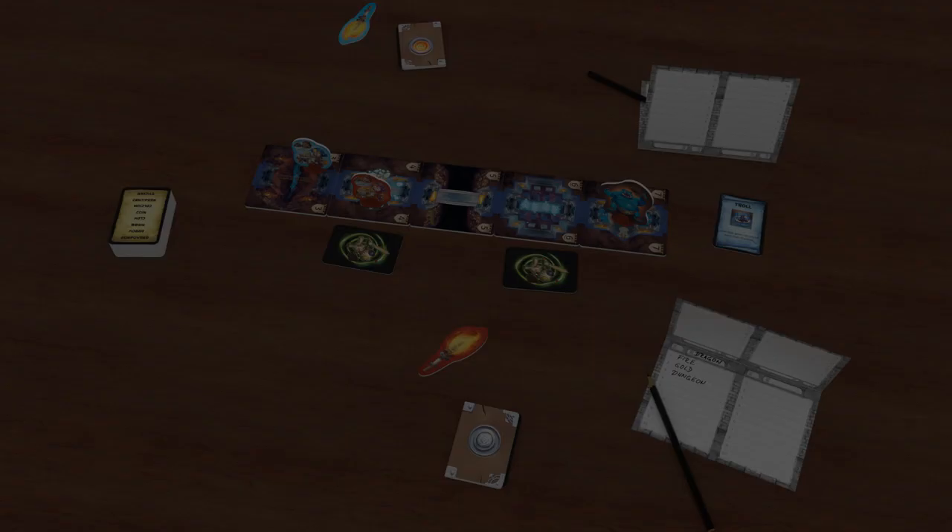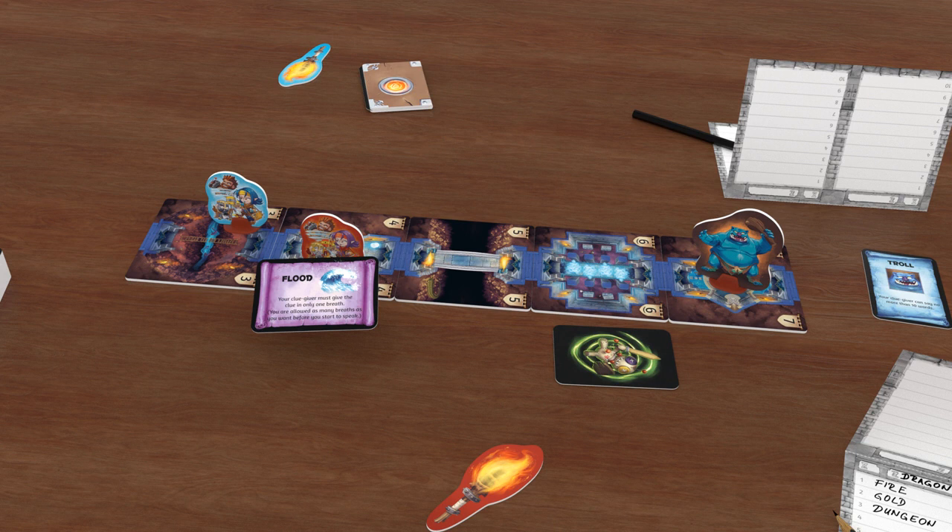In later rounds, you might find yourself in a room with a curse. Flip the card over to reveal the curse, which will apply only to the first round that is played in that room. Curses add additional rules that will make the game more challenging for anyone in that room this round. At the end of the round, discard the curse, regardless of the outcome.